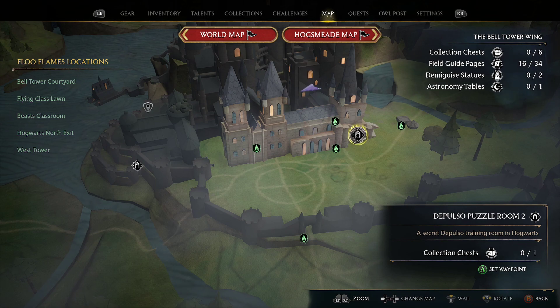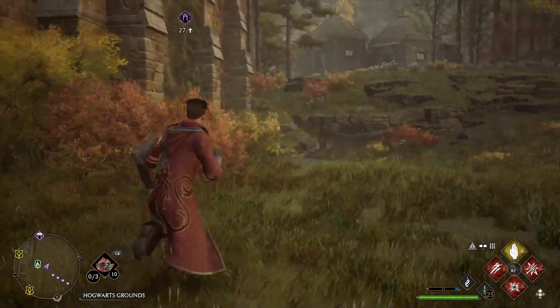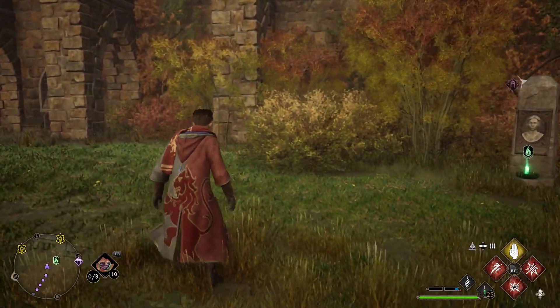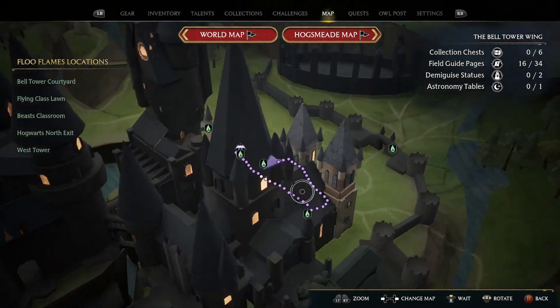We've got this — the Pulso puzzle room. A secret puzzle training room in Hogwarts. There's a collection chest. We can quickly do that — I want to see what that is. These Pulso puzzle rooms — it would be a good way to open up the video. We are going to be doing another main mission in this one though. Where is it? It might be inside actually, we have to go inside. I think it's indoors.